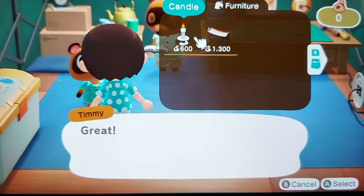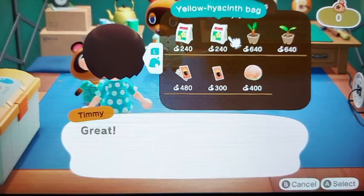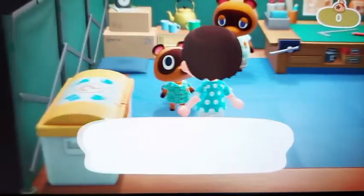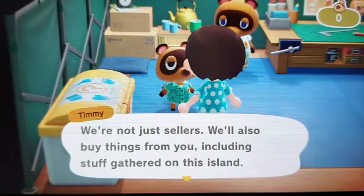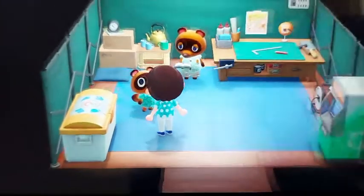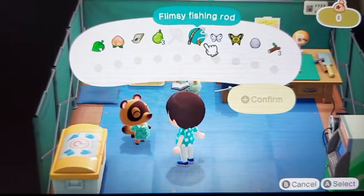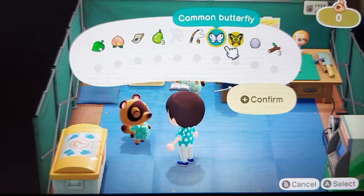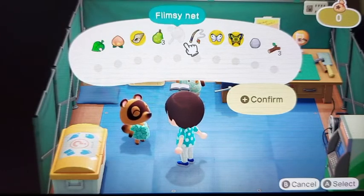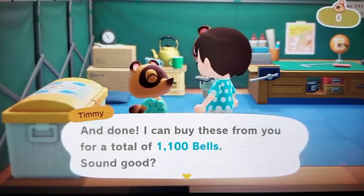I'll see what items are being sold — there's a candle and a hammock. I can buy other stuff for bells, but I don't have any bells. I can get money from selling weeds. I'm also going to sell this conch. I'm going to confirm and see what I can get for it all. 1,100 bells seems good enough, so I'll take that.